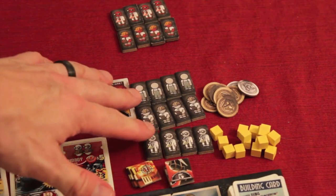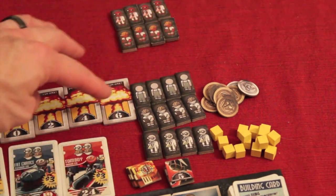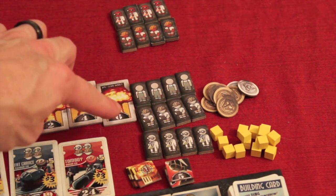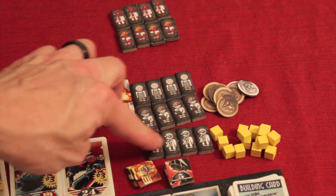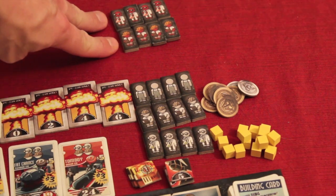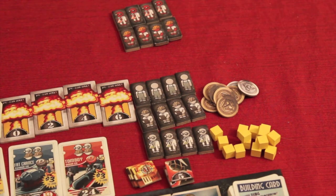These are the gray contractor workers that anybody can use. The faceless overall guys are laborers — they can do normal types of tasks. The guys with hard hats and clipboards are engineers, for tasks that need an engineering type person. The one with the beaker and glasses is a scientist, who can do specific things like building the bombs. You can also see the red-colored workers to distinguish your color from the contractor pool.